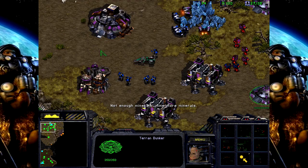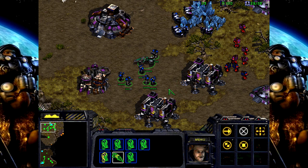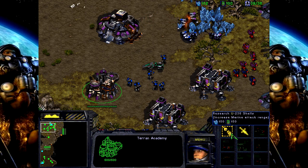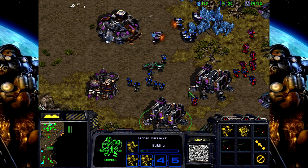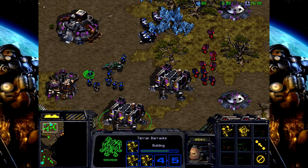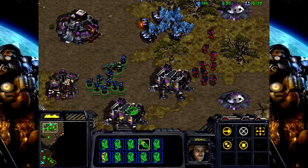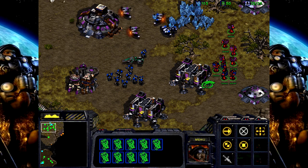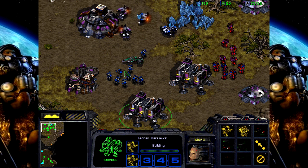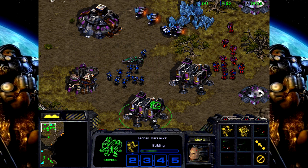One group made of firebats, the other made of marines. This might be a decent upgrade to have, but I don't have enough Vespene gas so I'm not going to worry about it. So we've got almost a full group here. Probably go with two more, and one more marine, and that should be sufficient. I'll probably keep spawning them just in case.